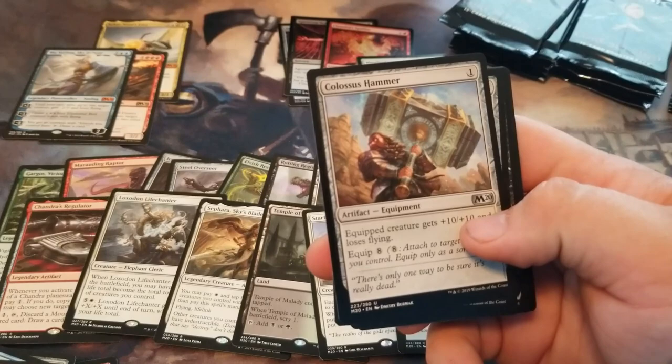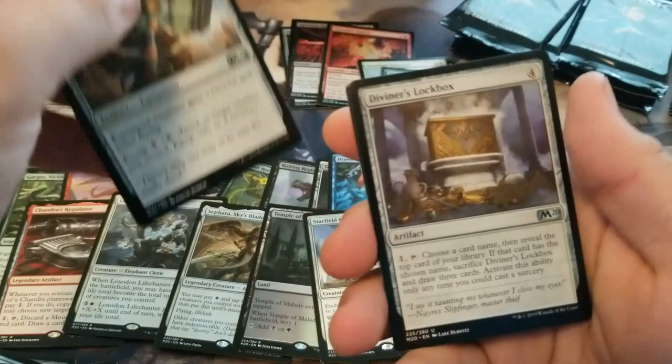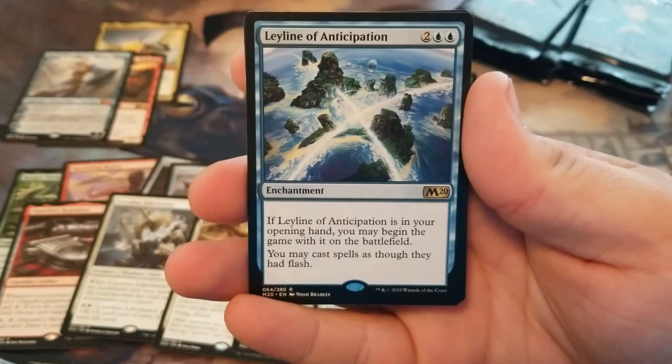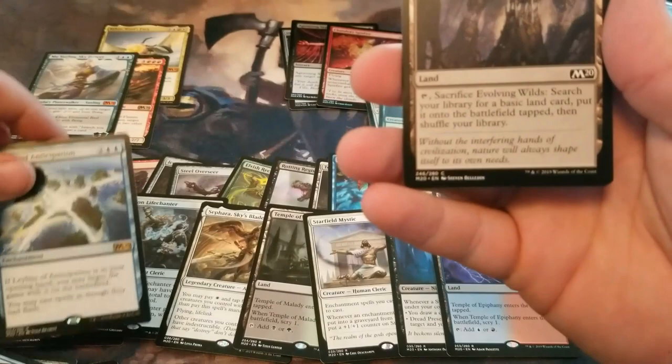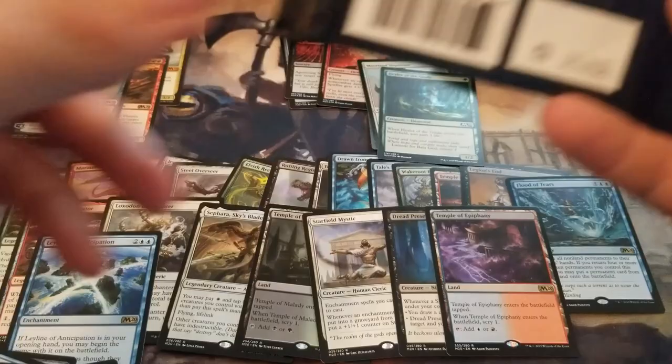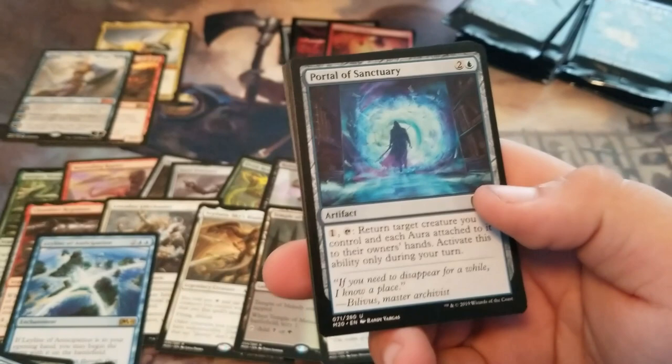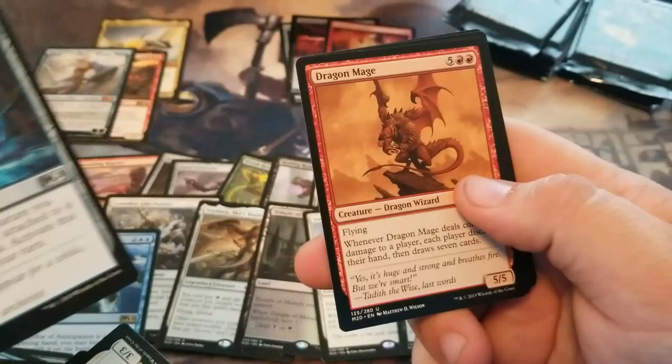Colossus Hammer — probably a lot of people are going to have fun with that in drafts. Diviner's Lock Box. Air Lock. Leyline of Anticipation — there's a good one I was hoping for.